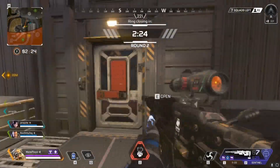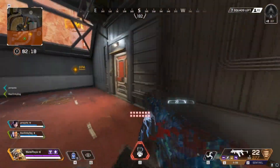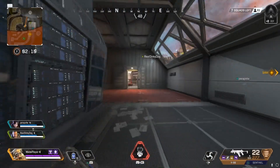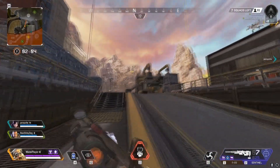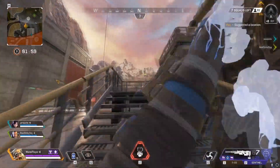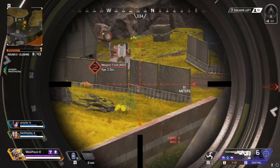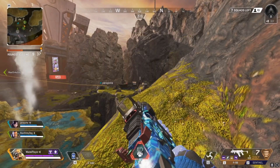Number three: crouch, don't run. Revenant has the passive ability that when he crouches, he can walk as fast as a normal person would be walking without crouching. This is insane because when you're crouching, you make less noise and it's very hard to hear anything. So if he's crouching and walking, you could easily sneak up on a fight that's already in progress and clean up the team, or you could even start an engagement — just sneak into an open door in Skyhook, go up a few flights of stairs, catch them off guard, and totally melt their shields if you have an R-99 or Peacekeeper.